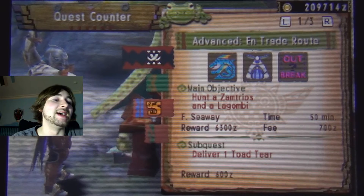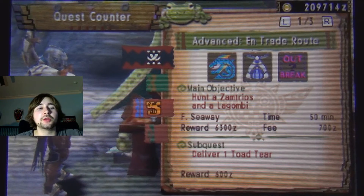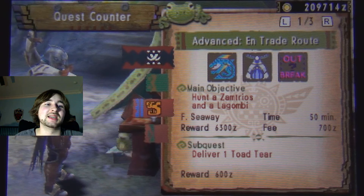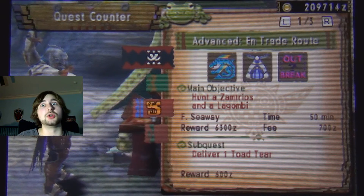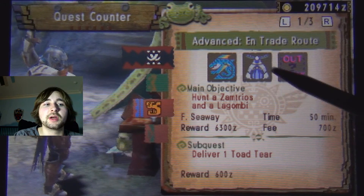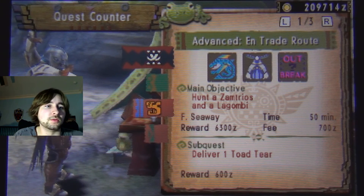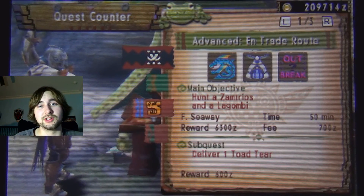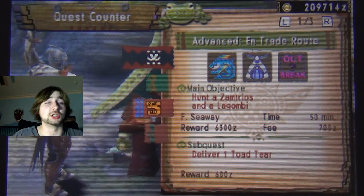Poison Insect Glaive it is then. Ice is alright against my Gora Magala set - I think I can actually wear the Gora Magala set against this, which will be pretty helpful. I've got a feeling this one's gonna have HP cuts too, because that outbreak is going to be a problem. We're gonna be doing that in the next episode - thank you all so much for watching. Remember to like and subscribe for more, and I will see you all in the next episode of Monster Hunter 4 Ultimate!